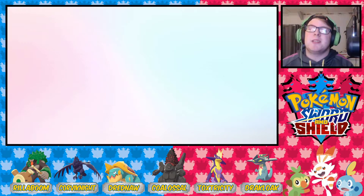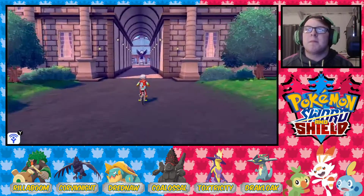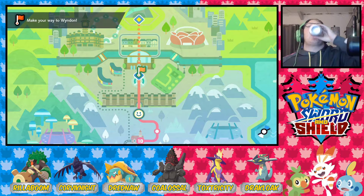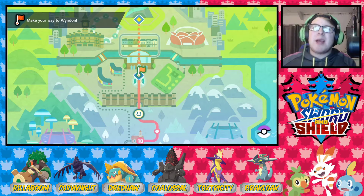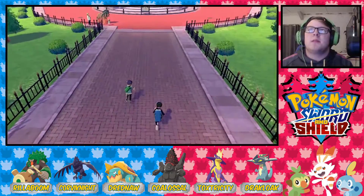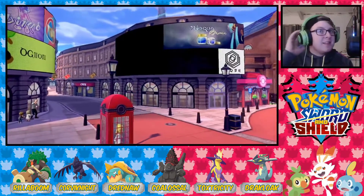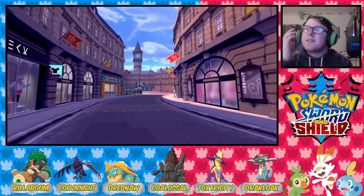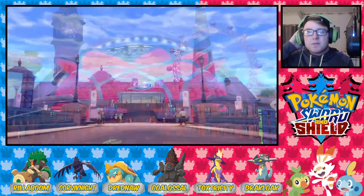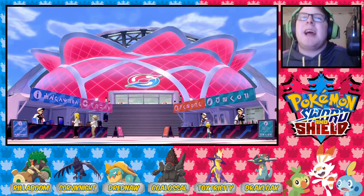So that all being said and done, let's go ahead and travel into Wyndon, which is essentially the London of this game. I wonder how big this city is — looking at it from here it doesn't look all that big, but I could be entirely wrong. It's got a monorail... actually it looks pretty big. Big Ben over there, the London Eye, the championship stadium. We're really getting into the latter stages of the game now.